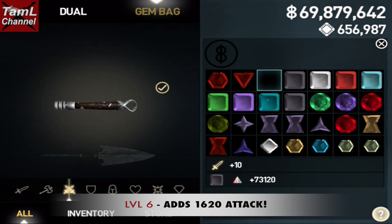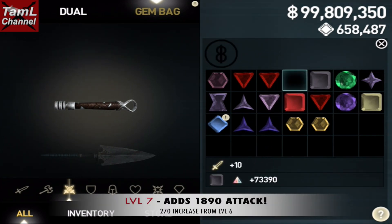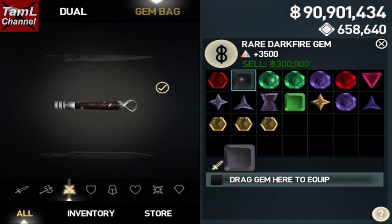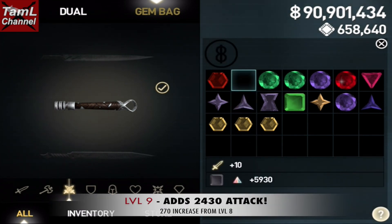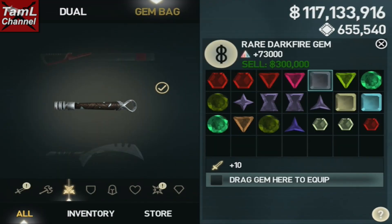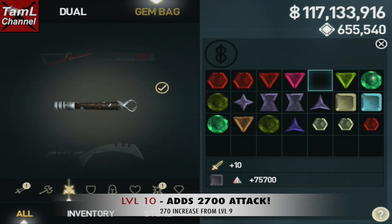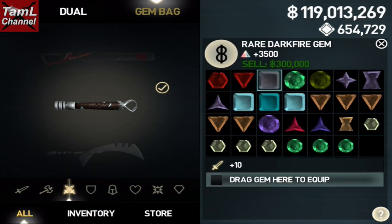At level seven it adds 1890 attack, which is a 270 increase from level six. At level eight it adds 2160 attack, remaining a 270 increase. At level nine it adds 2430 attack, and again that's a 270 increase.